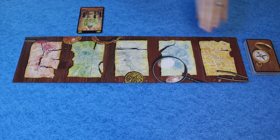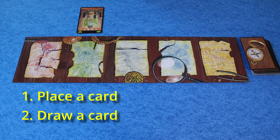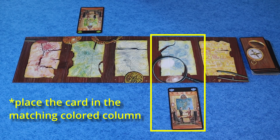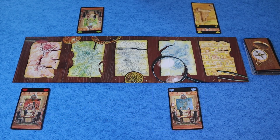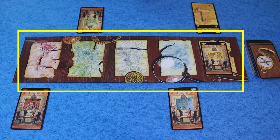Each turn consists of two steps. First, place a card from your hand, then draw a card. When placing a card, you have two options. You can place a card into one of the columns on your side of the board, or if you can't or don't want to place a card in one of your columns, you may place a card into the corresponding color's discard pile.